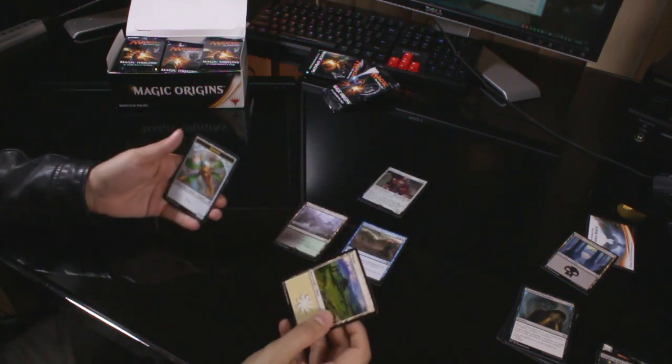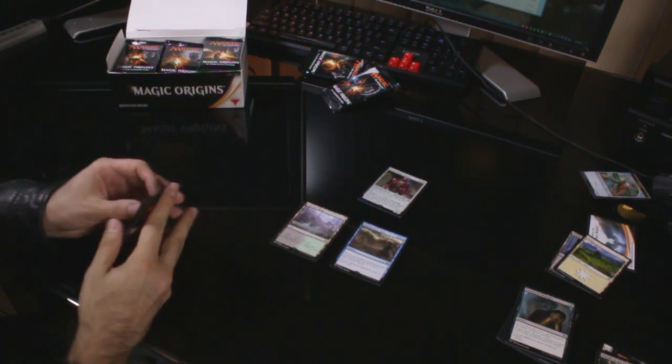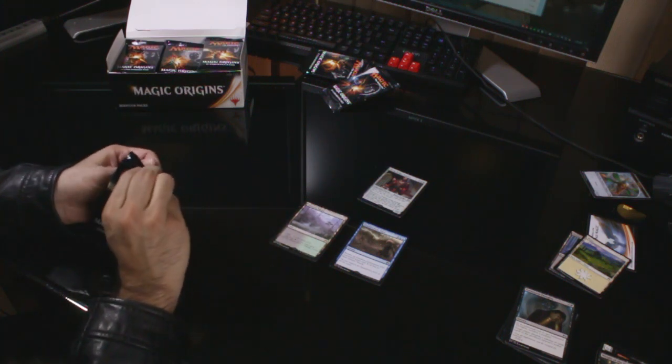Hixus Prison Warden: whenever a creature deals combat damage to you, if Hixus Prison Warden entered the battlefield this turn, exile that creature until Hixus leaves the battlefield. And we got Plains and a Thopter token. I played in the pre-release and I hate Thopters — that's all I can say.